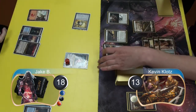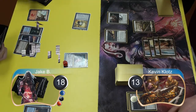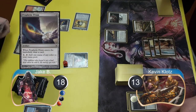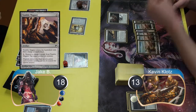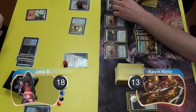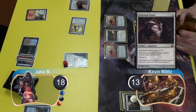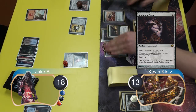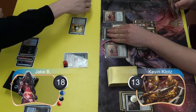Jake attacked with his artifact again so I used one of my Hawks to chump block it. He then used Tezzeret to find a Prophetic Prism and put it into his hand, then finished his turn by playing a Tumble Magnet. I started my next turn by playing my two Ornithopters, bringing my Quest up to five counters. I then sacrificed the Quest to search for an Argentum Armor and equipped it to my Hawk. However I didn't get to attack with it because Jake tapped it down with his Tumble Magnet during combat.